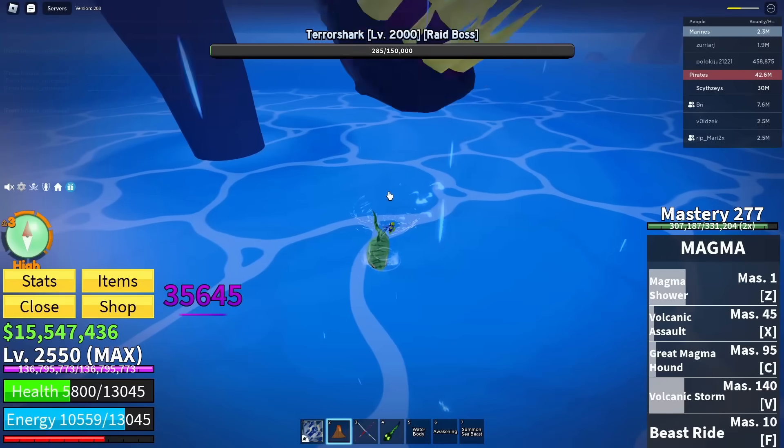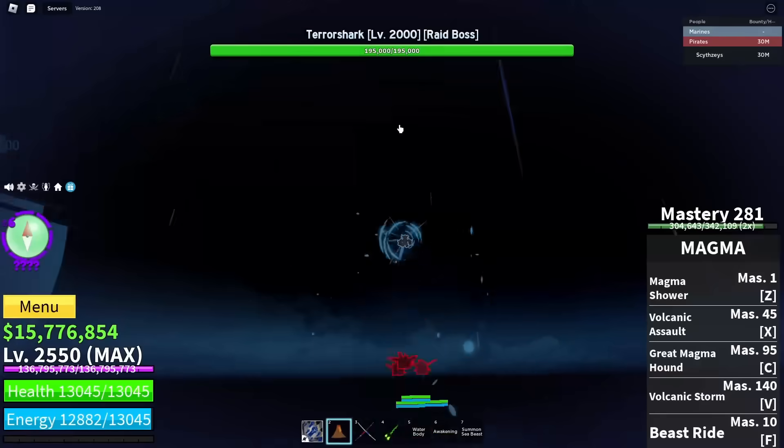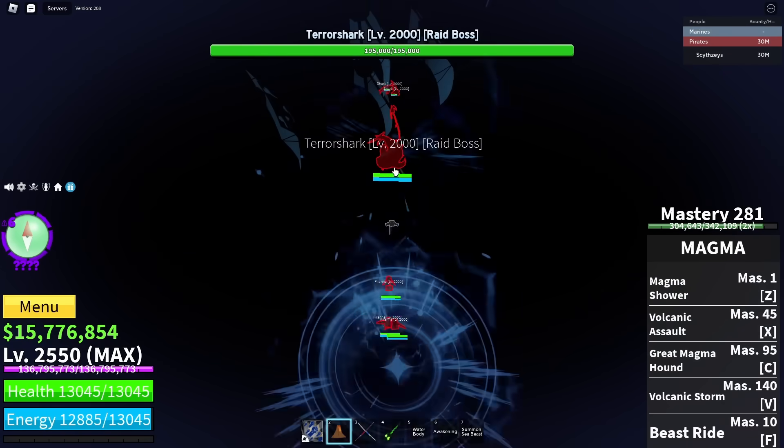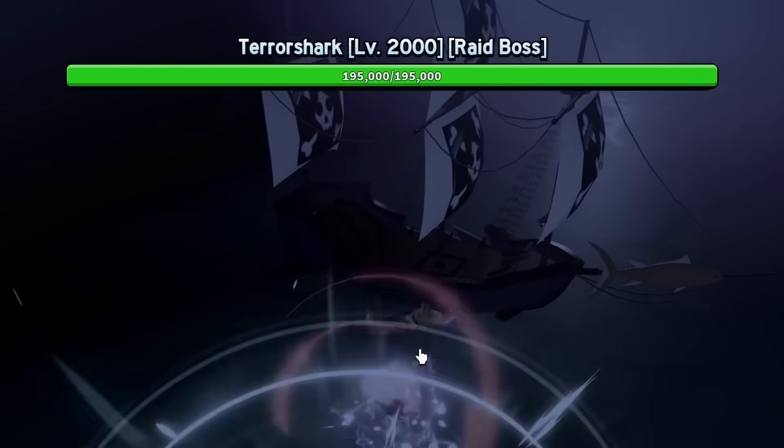The boss is getting very low here. Drop again — we finally got the boss where it drops. We just have to kill it. You're gonna see it's 195k HP, which just means it's gonna drop.